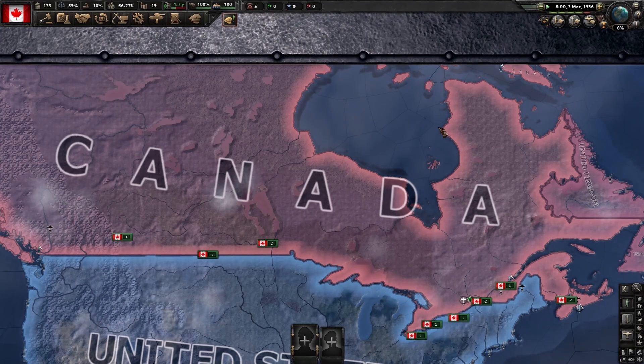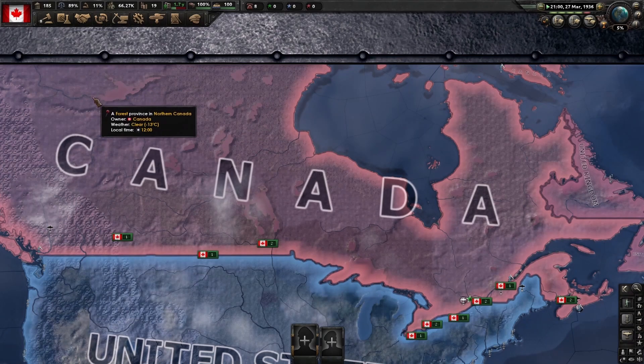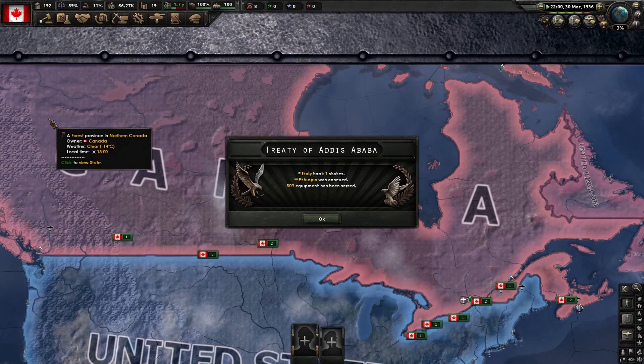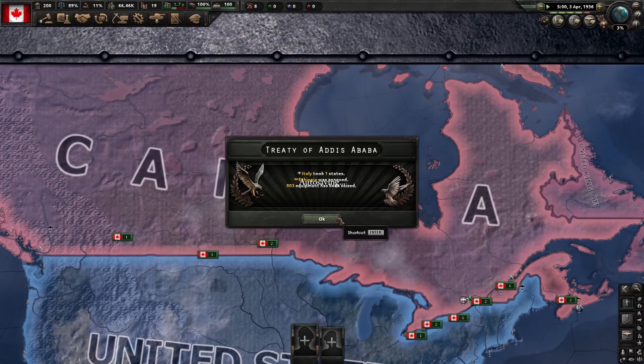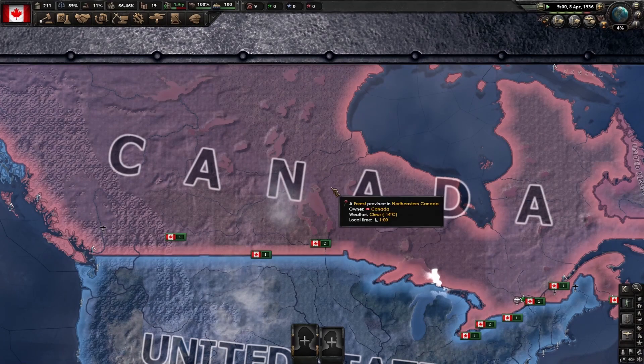All you do is just sit back and wait. You'll pretty much have to do waiting no matter what, because you'll have to wait for world tension. Or, if you're trying to join the Axis as a previously Allied nation, you'll have to do some things to make sure your fascism popularity is high enough. You'll also need world tension if you are a democracy.